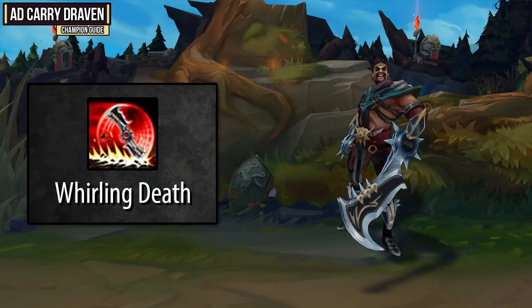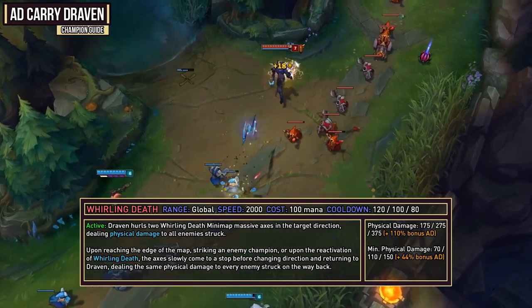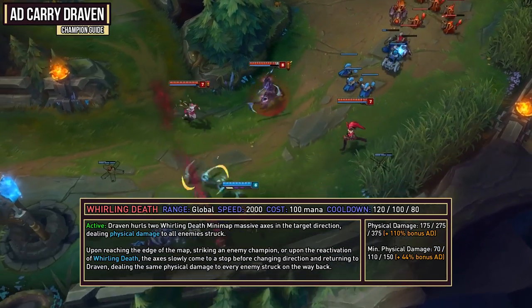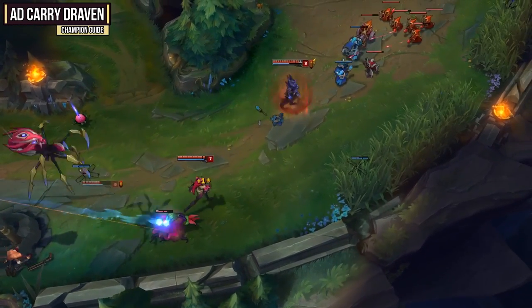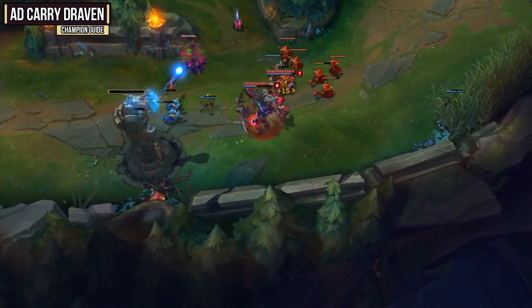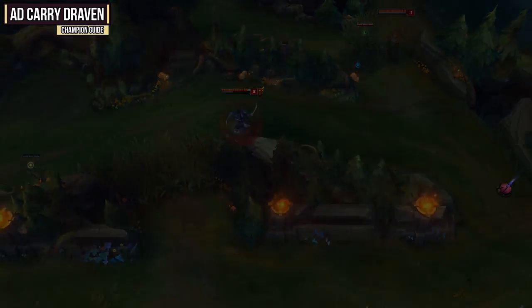Your ultimate Whirling Death is a really solid global ultimate that can do damage to everything in a line. When activated, Draven hurls two massive Whirling Death axes in the target direction dealing physical damage to all enemies struck. Upon reaching the edge of the map, striking an enemy champion, or upon reactivation, the axes slowly reverse and return to Draven dealing the same physical damage on the way back. It's global, has 2000 speed, and a 110% bonus AD ratio. I usually use this at the beginning or end of a teamfight since you'll usually do more damage just auto attacking mid-fight.